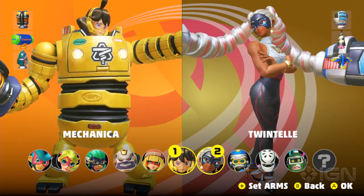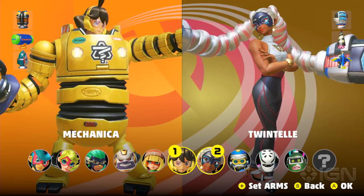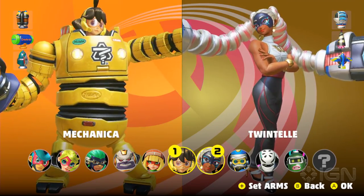Mechanica has a bit of super armor — so a soft midsection. She can take a couple hits, and she also has her jetpack to extend her dashes and her jumps.